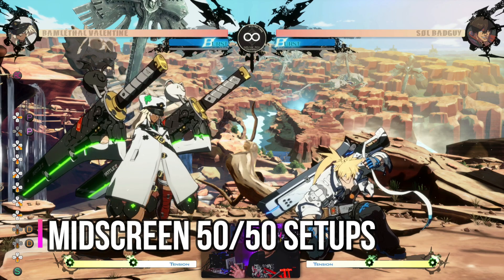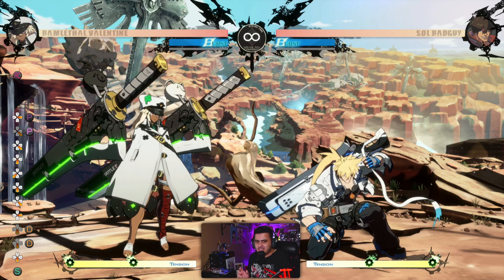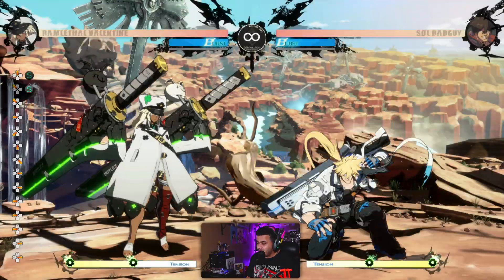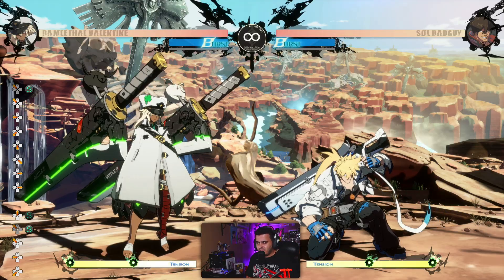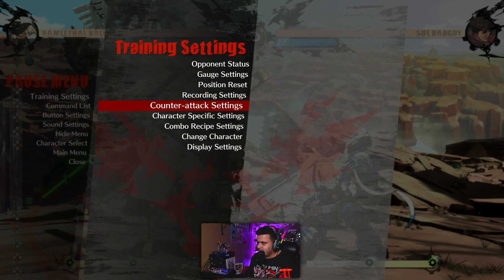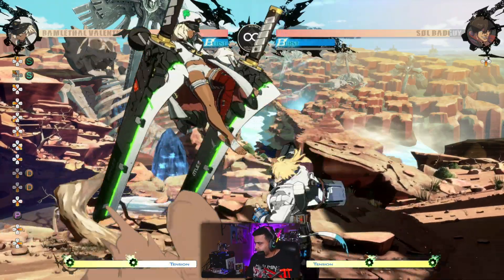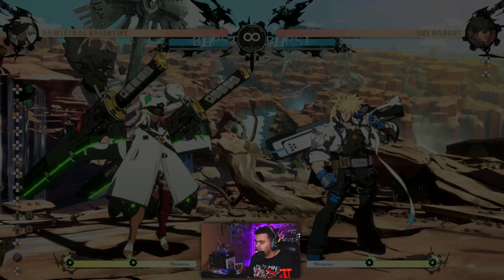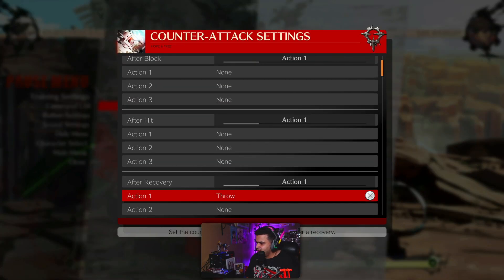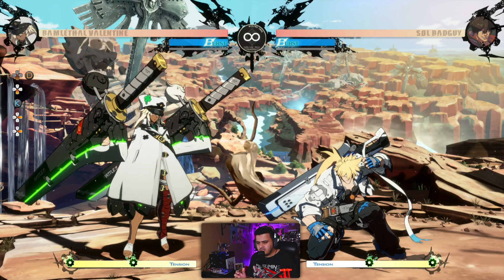The final usage in mid-screen is for 50-50 mix-ups. Believe it or not, this move has some amazing applications mid-screen, especially if you're brave enough — you need to do this move really close to your opponent to set up your okizeme. I'll show you three different options. Keep in mind this move is a jump attack, so it can be thrown. We'll put the opponent after a knockdown to demonstrate. The opponent is set to block the first attack so you can see what happens, and I'll do some slowdowns in editing so you can see exactly how this move works.